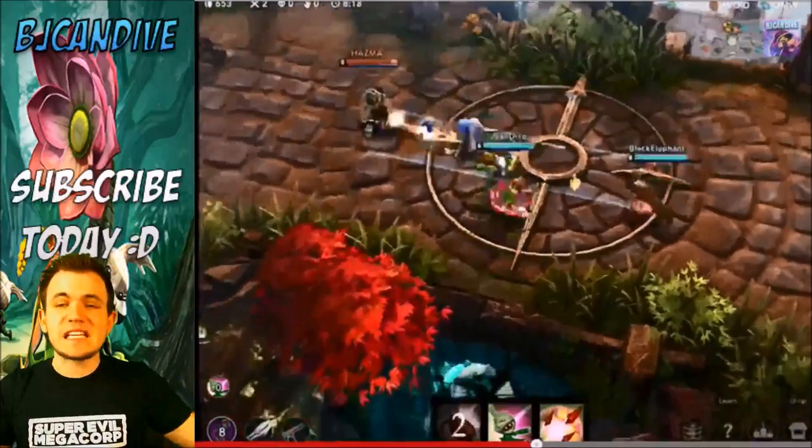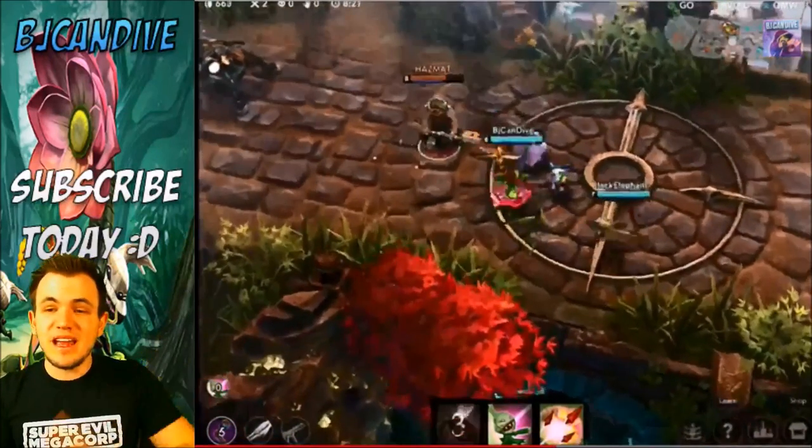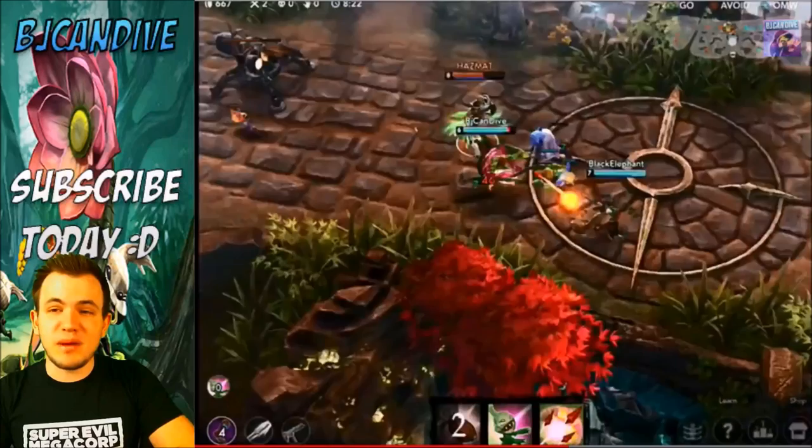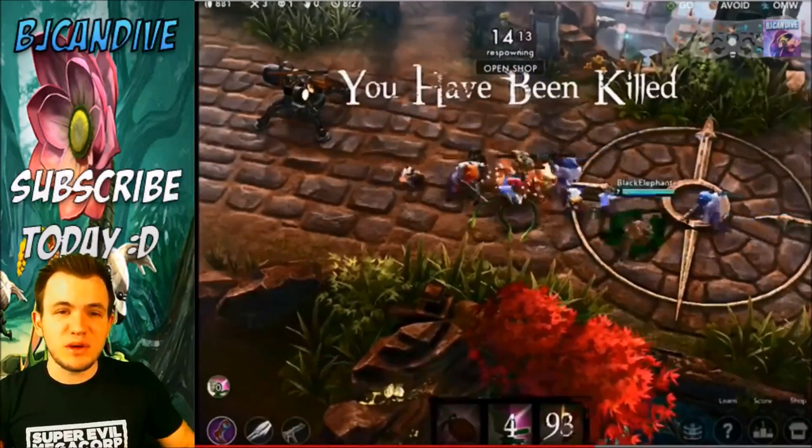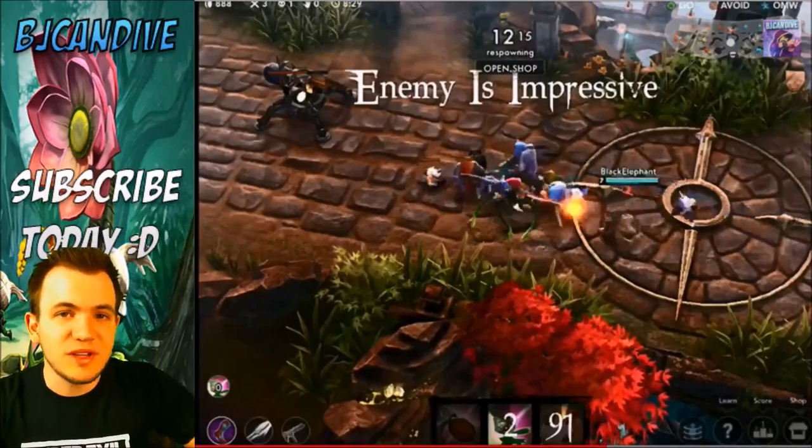In this next clip I'm going to get way too close to SAW and it's not going to be good. I'm going to activate my B ability to get my Munions out and then activate Spontaneous Combustion to blow him up as well, but as you can see, getting too close with Petal can be really really costly.